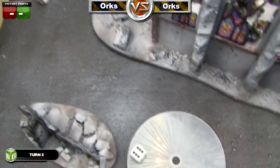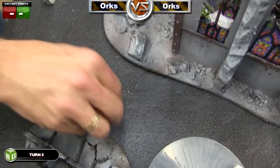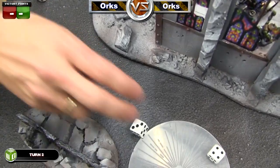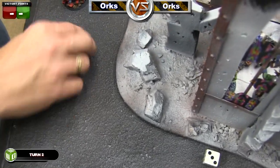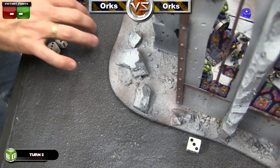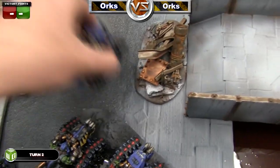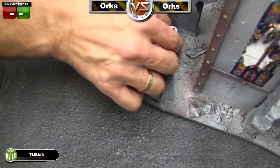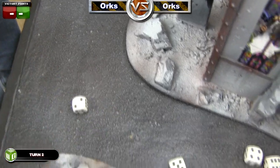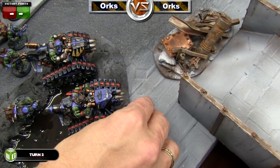Since it's a squadron we did it one at a time. He passed his first cover save, passed the second, but failed his third — we rolled to see what pen result that was, a three. The next one also failed his cover save; we rolled to see if it exploded but it didn't, so the first bike is already a wreck. He passed the next cover save, passed again, then failed one of his glances — in the end I killed one bike and another has one hull point left.